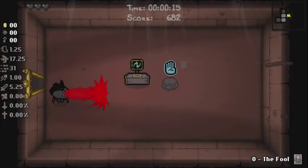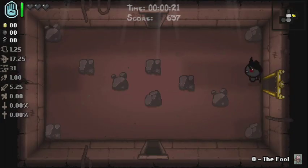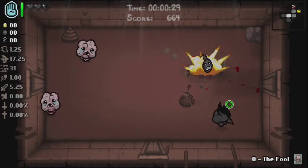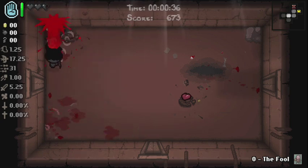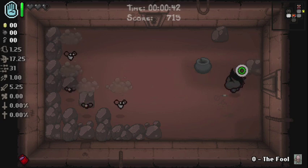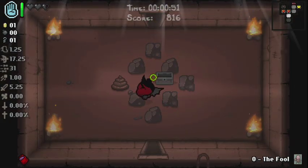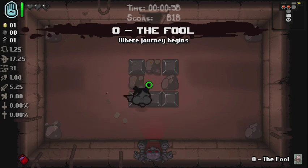I believe this item just stops damage essentially, like a blank — oh wow, that was bad damage. The only difference with this character is the fact that we start with black hearts as opposed to normal red hearts, so we have to be careful because we can easily lose a run by getting hit. We didn't get any bombs either.